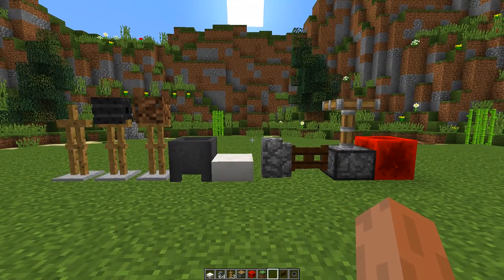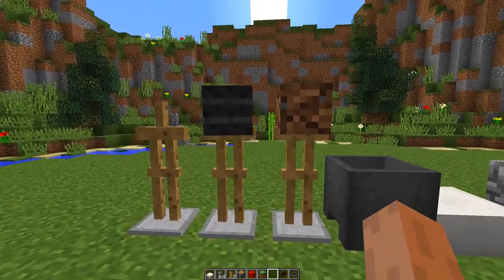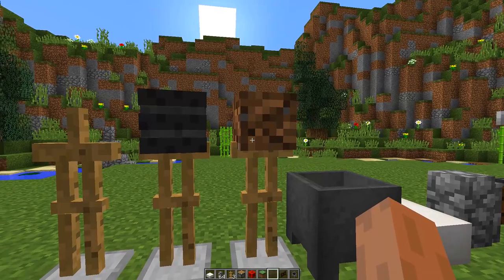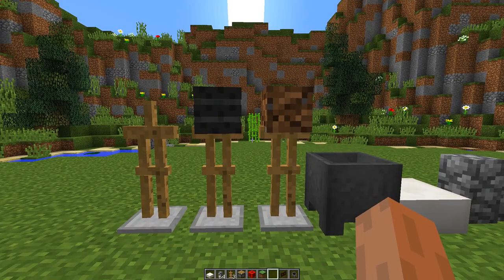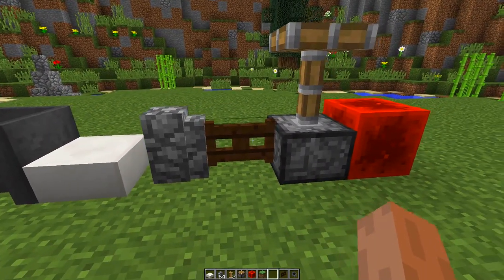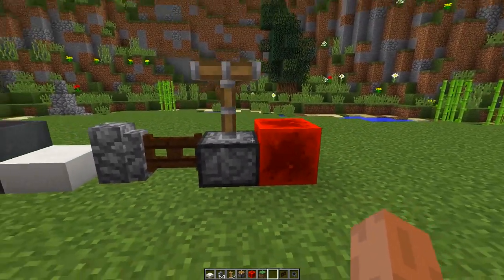To build this really cool wheelbarrow you're going to need all the blocks that you can see right in front of me. We are going to need three armor stands, a custom wheel head and a custom dirt head. Now if you cannot get custom heads I will show you an alternative. You'll also need a cauldron, a quartz slab, cobblestone wall, dark oak fence gate, pistons and redstone blocks.